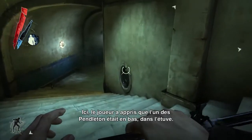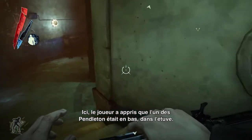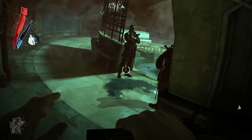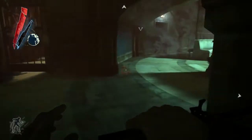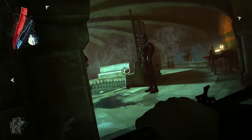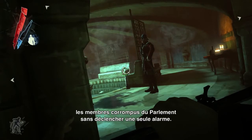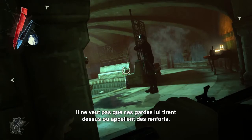Here the player has learned that one of the Pendleton Lords is in the steam room downstairs, so he's descending into the Hammam area. For this playthrough he's going to attempt to take out the corrupt members of Parliament without sounding any alarms, so he doesn't want these guards to see him or fire their guns or yell for help.